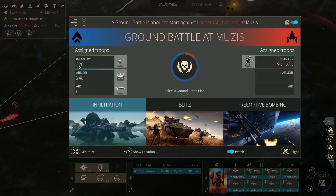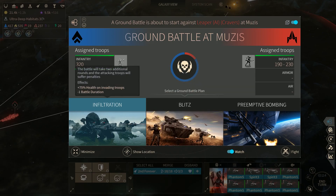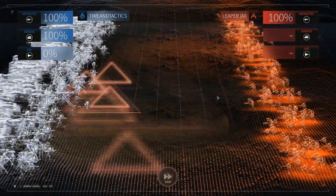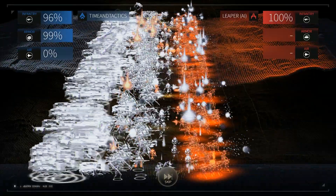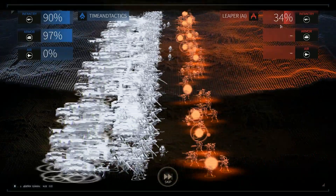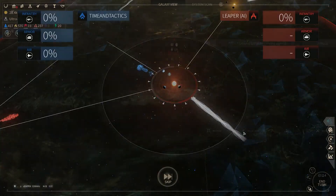Let's go ahead and attack. 320 infantry, 248 armor, and he will have between 190 and 230 infantry. We could do a blitz - we'll take more damage but it's quicker. Or infiltration - we get more health. We'll give it a shot with infiltration. Local resistance - that gives you more manpower. We have a lot more. He gets the first shot. We lost not too much, actually. Our armor is going to do a good job. 14%. Wow. But we didn't make it. Minor victory.